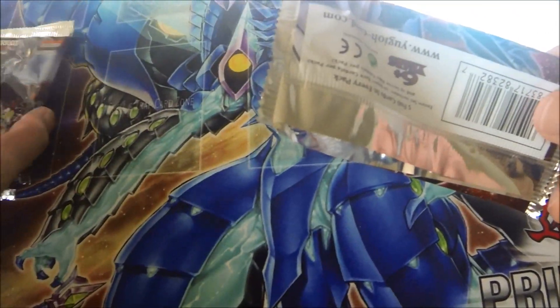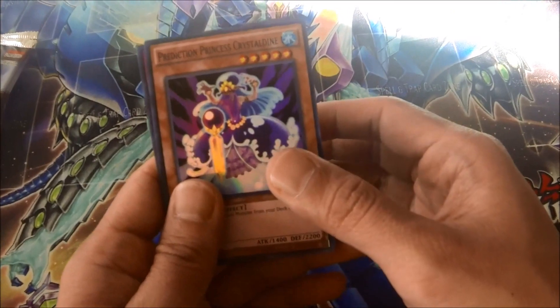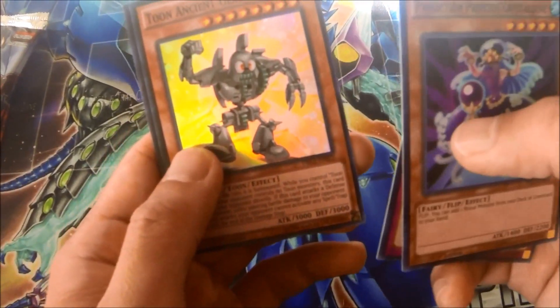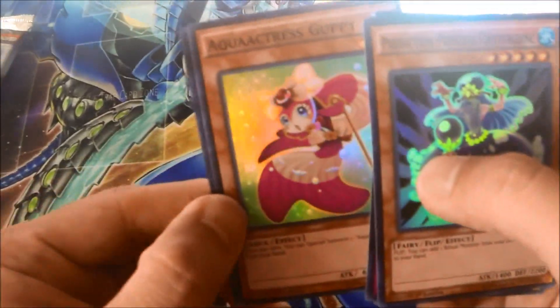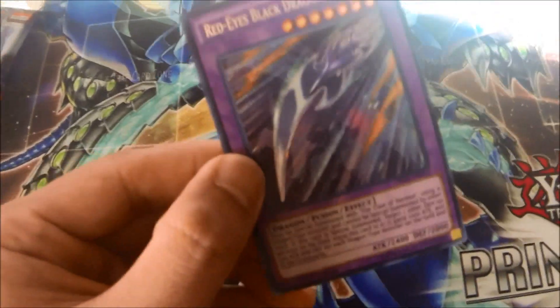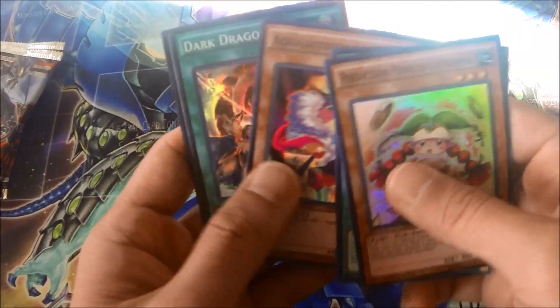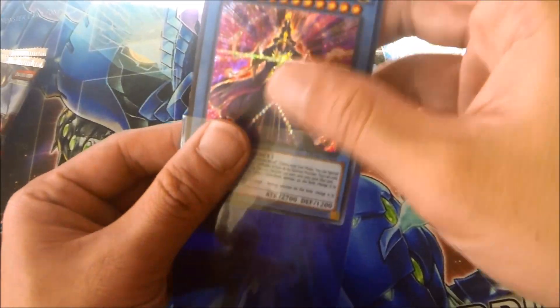Next pack — five packs left on the right side of the first box. Crystal Dean, Crystal Dean, Urashima, and two Ancient Gear Golems, three Guppy. Red Eyes Black Dragon Sword, Stage, Arowana, Ritual, Prediction Princess Tarot Tray.